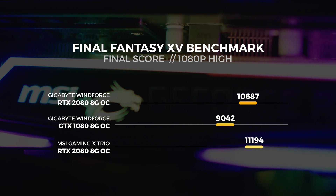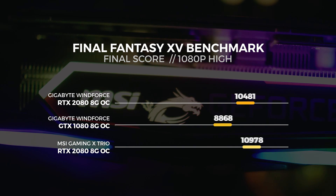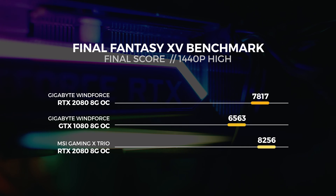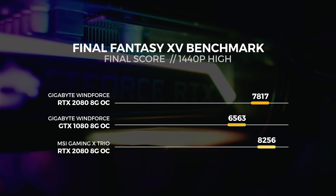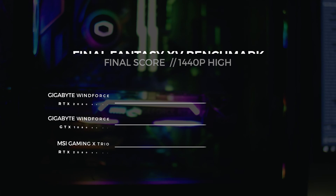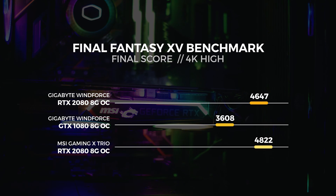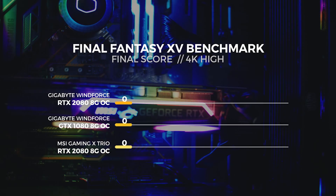Last but not least are the Final Fantasy 15 benchmarking tool benchmarks. This test is a little bit different — it gives you a score based on the total amount of rendered frames throughout the whole benchmark. We performed 3 different tests, all on the high preset at 3 resolutions. For the 1080p test, we saw the MSI RTX 2080 achieve a final score of 11,194 — that's around 5% faster than the Gigabyte card. For the 1440p test, we saw it achieve a final score of 8,256 — also around 5% faster. For the 4K test, we saw the MSI RTX 2080 achieve a final score of 4,822 — that's around 4% faster than the Gigabyte card.